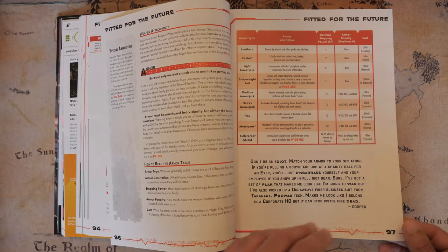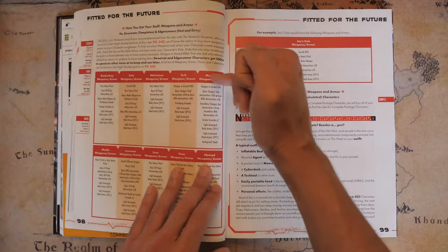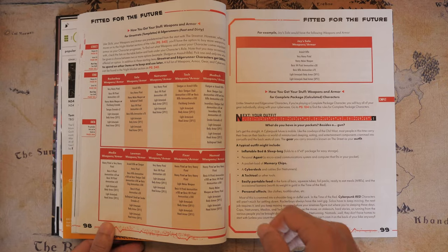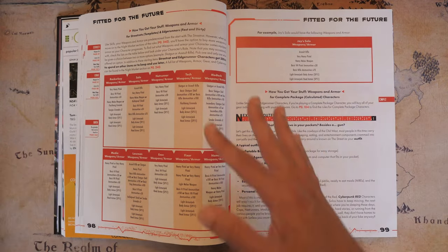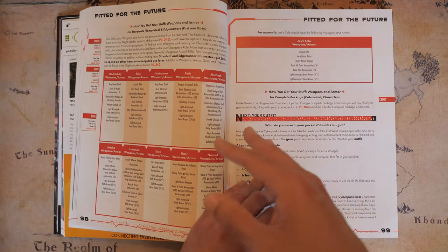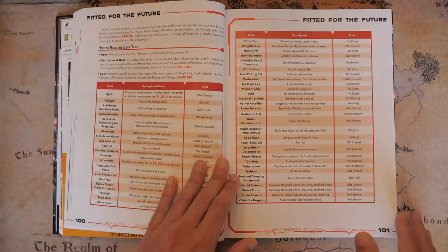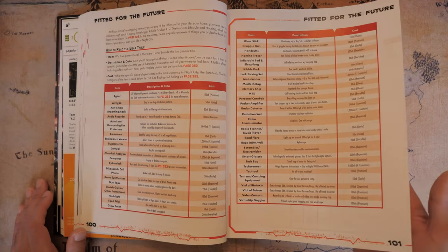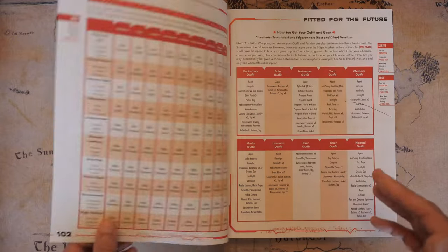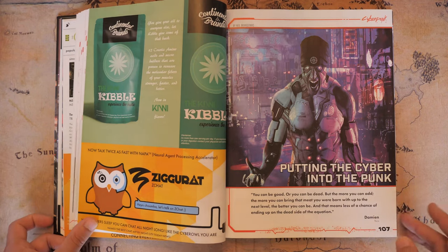For character creation's sake, you can actually pick a loadout from your class roll, or use Eurobucks to buy things. You'll get about 2,550 Eurobucks to spend, and then 800 Eurobucks just for fashion alone — which you're going to need because some of the fashion in this book is quite expensive, especially for those execs. Then we get to my absolute favorite section: putting the cyber into cyberpunk, or as I like to call it, the best part of the book.